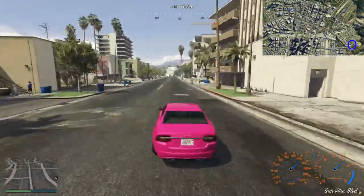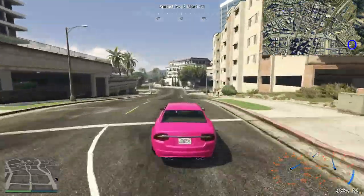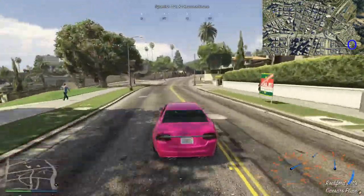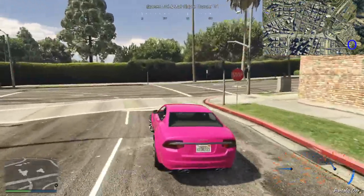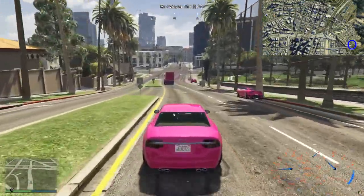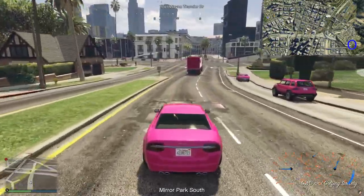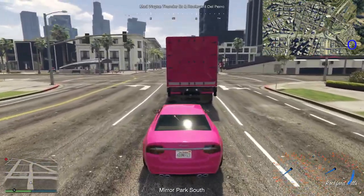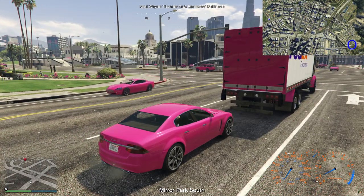Try and scarper and get far enough away from it so I can have enough time to let my heart rate return to normal and think about how I want to approach the next one, and whether I want to try and get a different colour car. Because this pink Felon is pretty good - it's a Felon, it's a good car. But it is my pink colour, and therefore they're going to be suspicious of it. It's also the sort of car I like to use, which makes it doubly suspicious. I've just come from Mirror Park - oh, for goodness sake. Back to Mirror Park it is then.